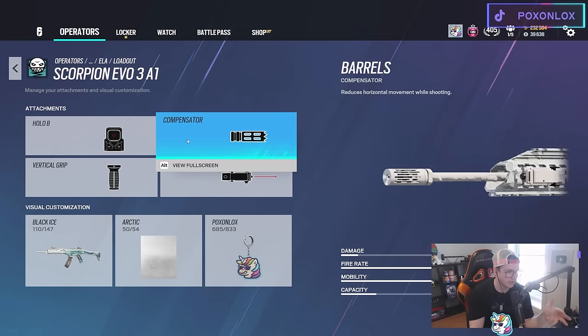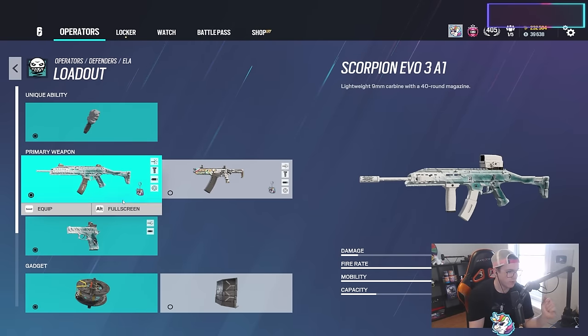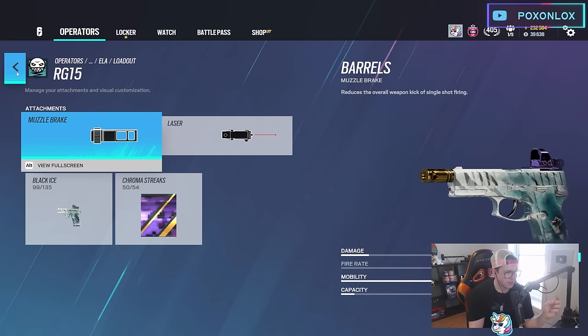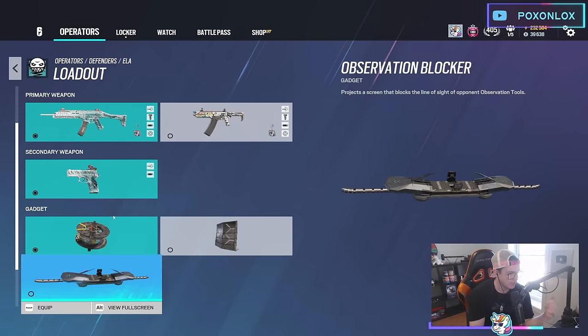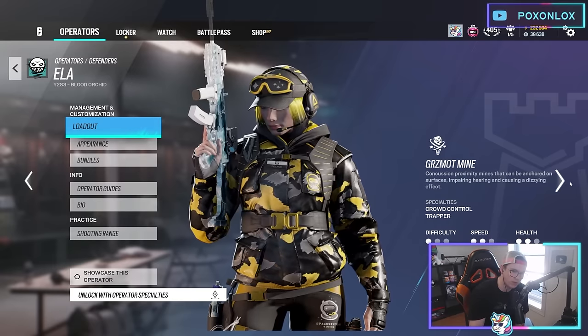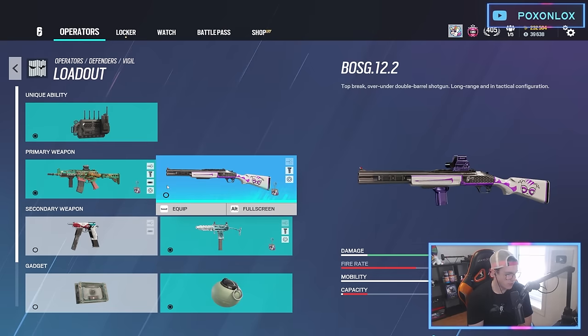Compensator on Ela — another operator I run compensator on, not flash hider. Whatever sight you prefer. I actually really like this gun. I run the muzzle brake on the pistol. She's still really good. Barbed wire over shield — barbed wire all day every day.